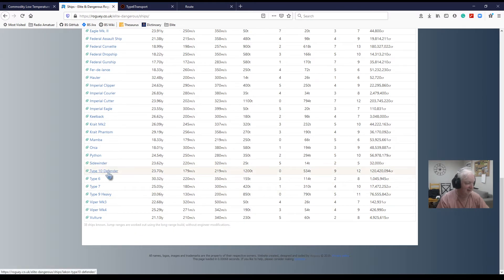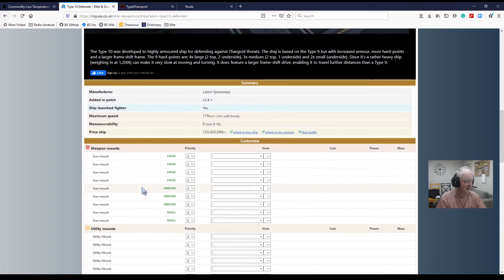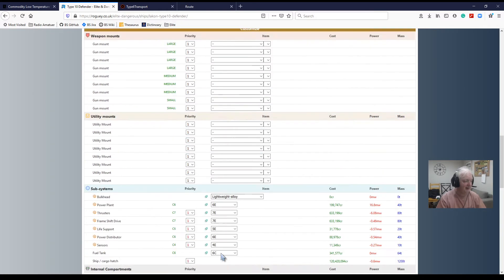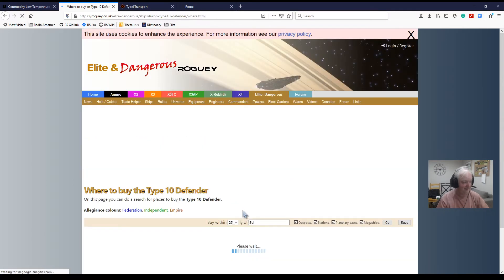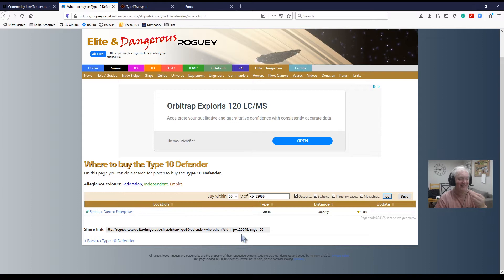So for the Type 10 Defender, you can actually build your loadout up here. More importantly for me is where to buy the ship. So you click on that, and location starts with Sol. I just put 129, set that to 50, and then go — and there it is. I can buy this from Soko in the Dantec Enterprise. It's 38 light years away and the data is four days old, so chances are I won't even be there. But at least this will help.